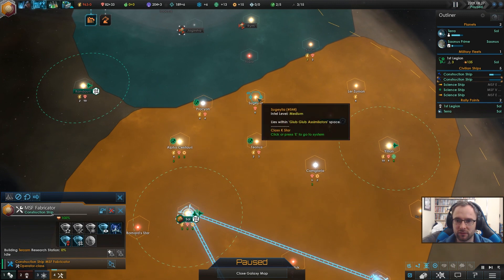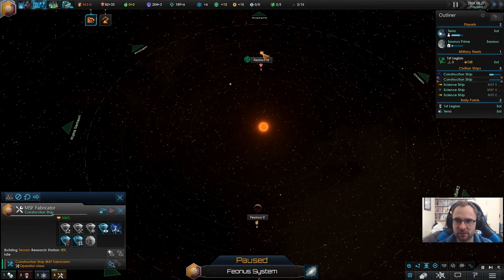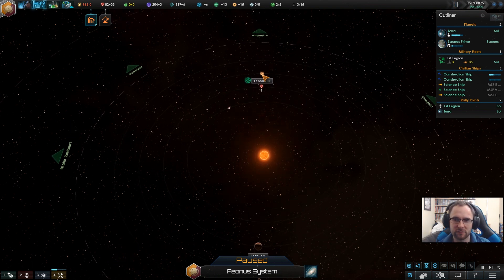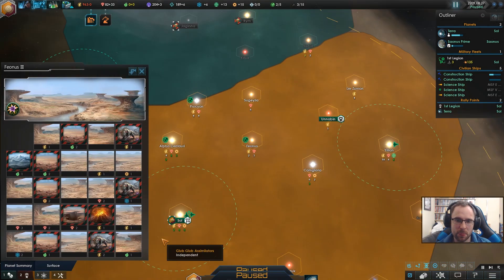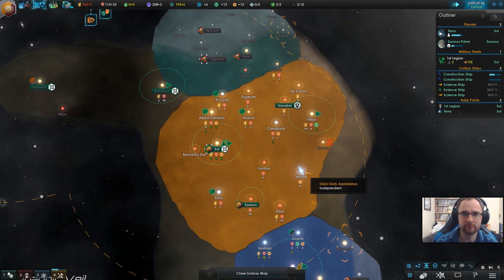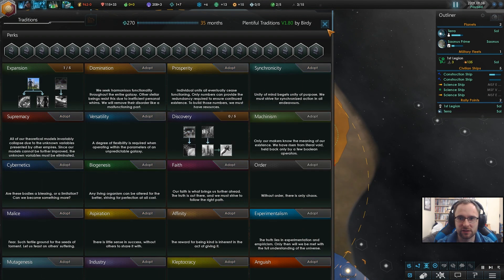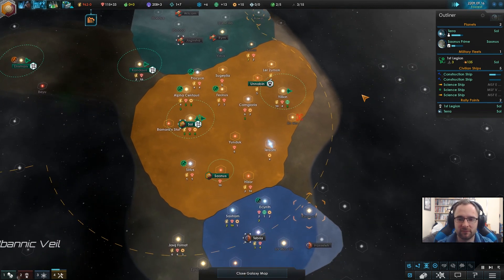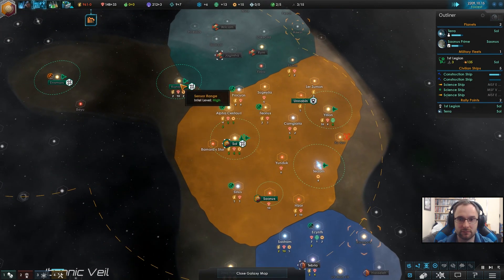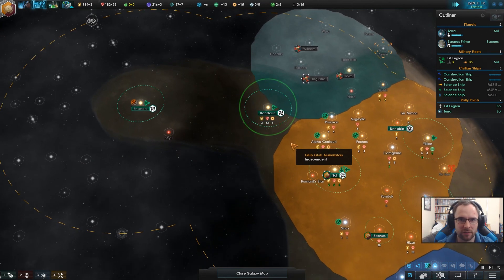Still on our border. Is that a 3-mineral? It is. We might end up going for this because it is a 24 desert — that's pretty good. Might end up colonizing that. Unity pick! Capital buildings now produce one additional unity. Yes please — more unity. Unity for more unity so we can use it to get more unity perks for more unity. I'm not sure if that is the best plan.